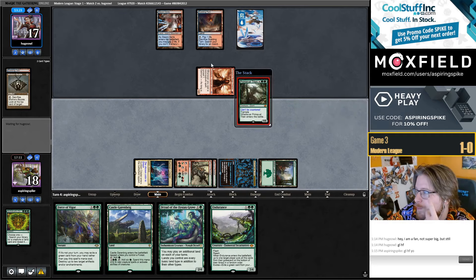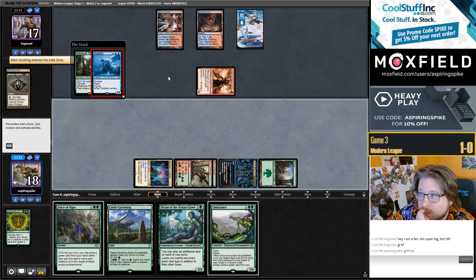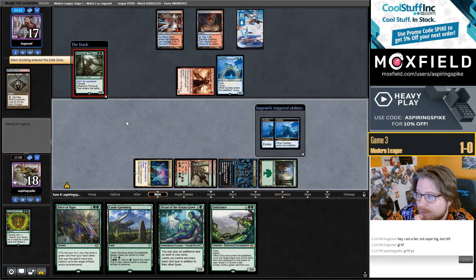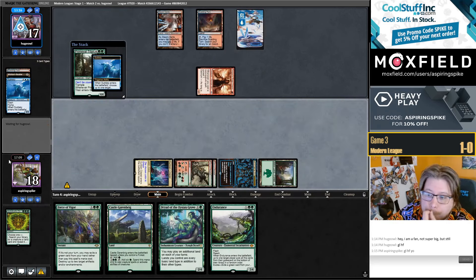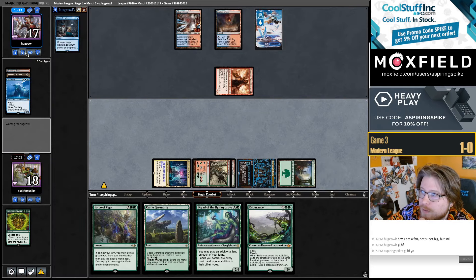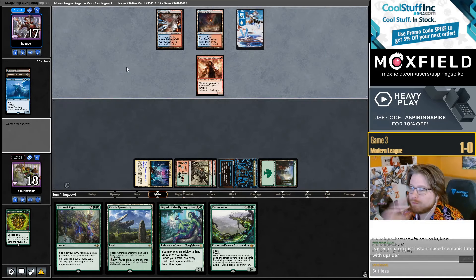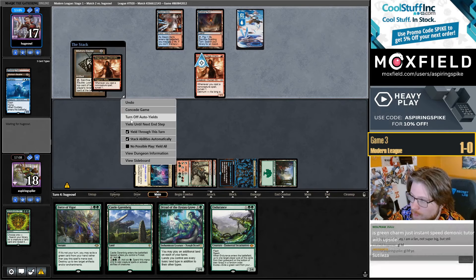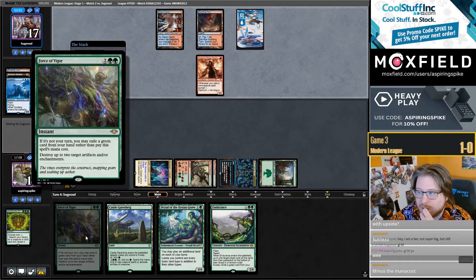Just don't give them that info. They must have Subtlety — but I'm going to put this bad boy right back on top. They pitched a Sternscolding. Is Archdruid's Charm just an instant-speed Demonic Tutor with upside? Well, sometimes it puts the damn thing into play. It can also kill things. Archdruid's Charm is really good.